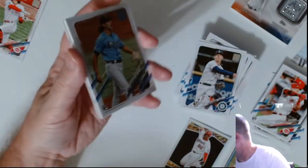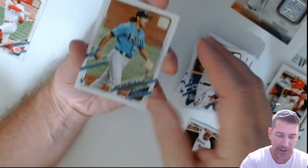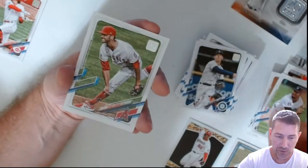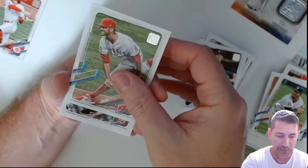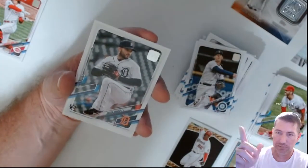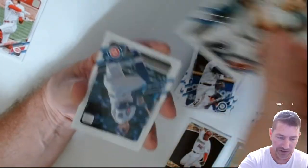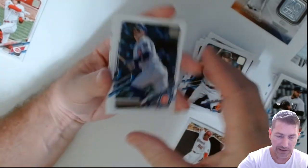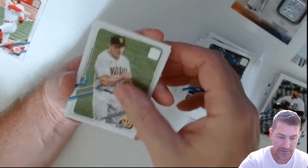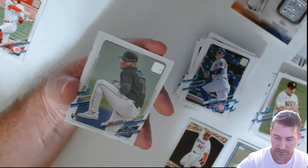There could be a short print numbered to 300 because that one was like a normal card. I don't know how I even identified it, to be honest. But be careful — if you get any of these, check your backs. They're numbered to 300 and you won't be able to tell the difference by looking at the front. There's no indication and it doesn't say anything on the back about short print either.